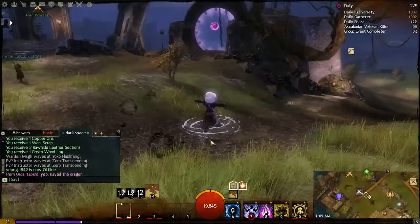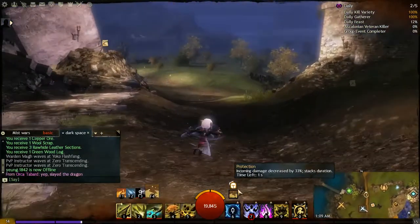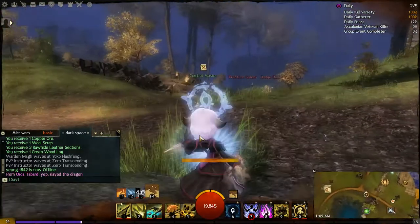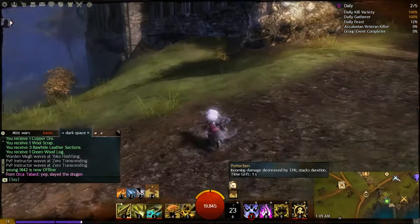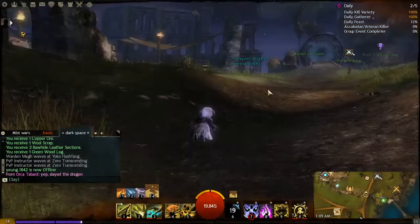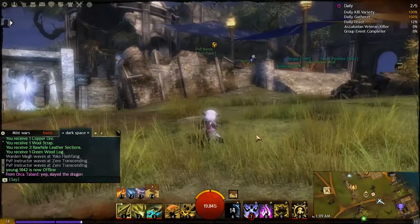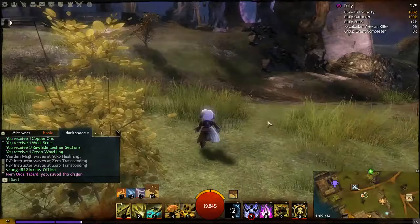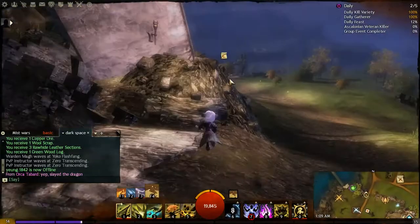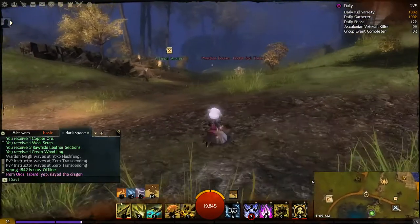The next boon is Protection. Protection is a very good defensive boon — by applying it to your character you reduce all incoming direct damage by 33 percent. Condition damage is not affected or reduced by the Protection boon, but any burst damage or direct damage applied to your character is reduced by 33 percent, helping keep your character alive and mitigating incoming damage.